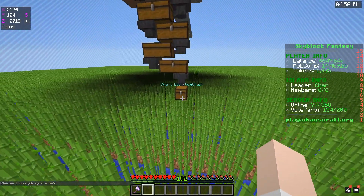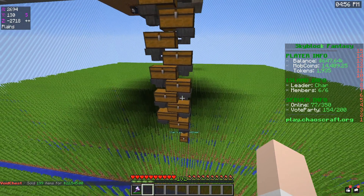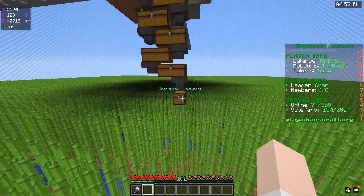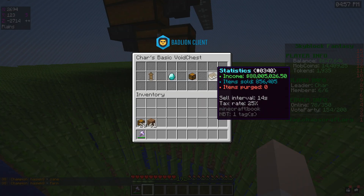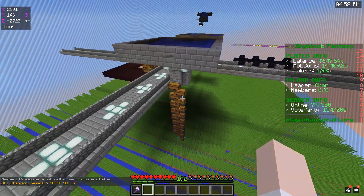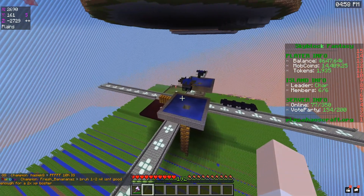In the last episode, guys, we set up a basic void chest so that all the drops from our Slayer kills were getting automatically sold while we were offline. At the moment, this chest is the lowest tier void chest you can get, which means it takes a 25% tax out of all of it. We have made $88 million from this chest so far — 856,405 items have gone through the void chest and been sold. So imagine if we literally got an extra 20% of this because we had a pro void chest on it. That's what we're going to do today.